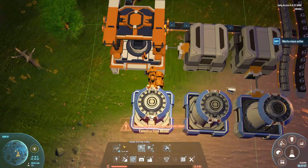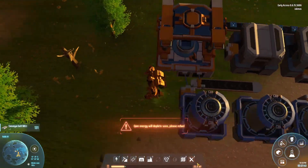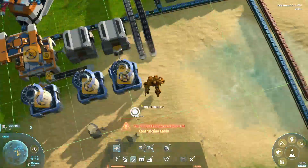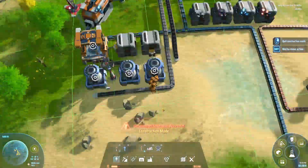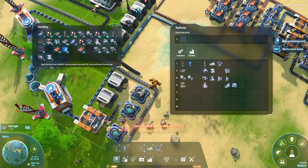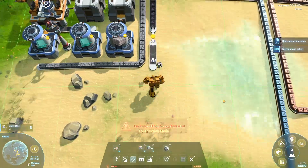The first things we're making here are prisms and stone. This is not super efficient — I just wanted to automatically make them so whenever I need them I can just come over here, pick them up, and not think about it. It's really lazy but it saves effort.